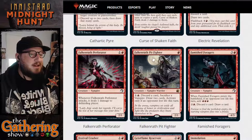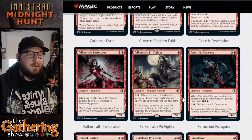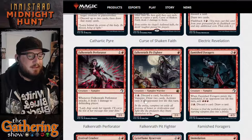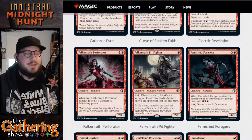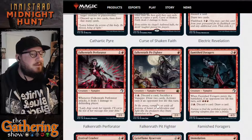The next card is Falconwrath Pitfighter. For one red, you get a 2-1 Vampire Warrior. You can pay one and a red to discard a card and sacrifice a Vampire, and for that you get to draw two cards — activate only if an opponent lost life this turn. So this is a post-combat ability. Pretty good.